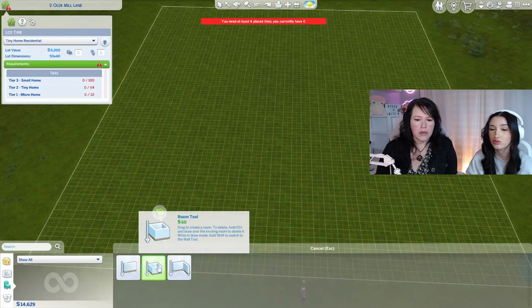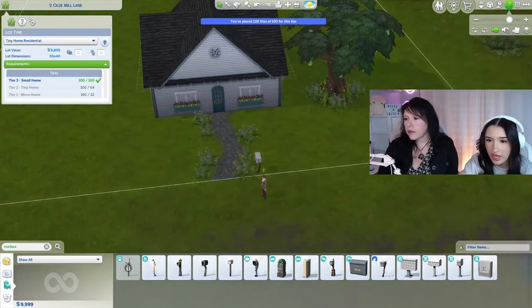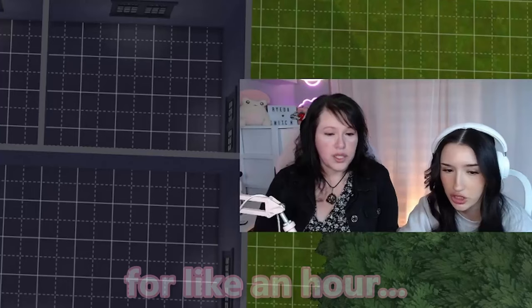That's the room tool — so when you pull that, it'll be like the box I created. That's a hundred tiles. This one unfortunately doesn't come in the swatch that you want, but does the white look okay to you? Okay. Let's quickly do the inside of the house — I'm going to make it really simple, just speed through it. We've only been playing for like an hour.